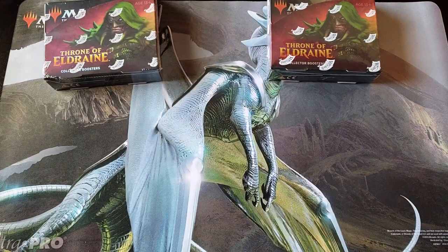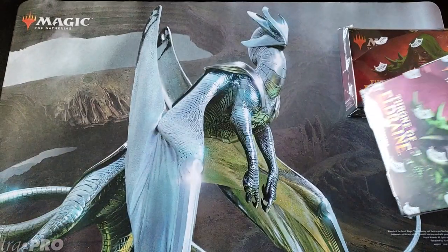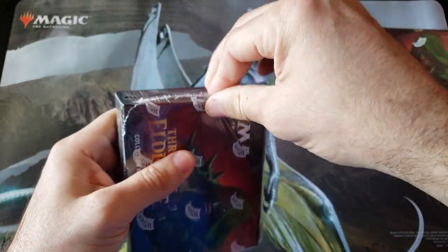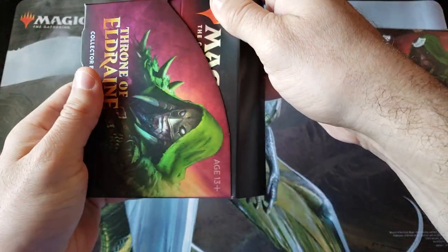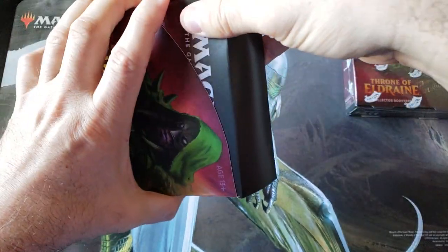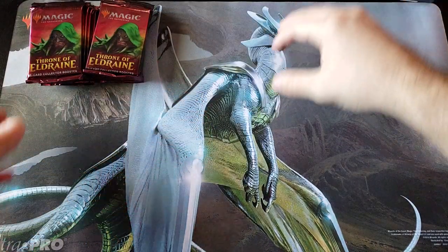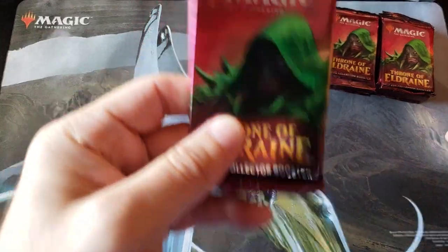Alright! Welcome back everybody, my name is Rudy, you're watching Alpha Investments, and today we are going back to Drano Land. We are at video 31 out of 35. That means this is the 61st and 62nd box we have opened on this channel. I mean, we have learned a ton about these Throne Collectors boxes. It's been insane.